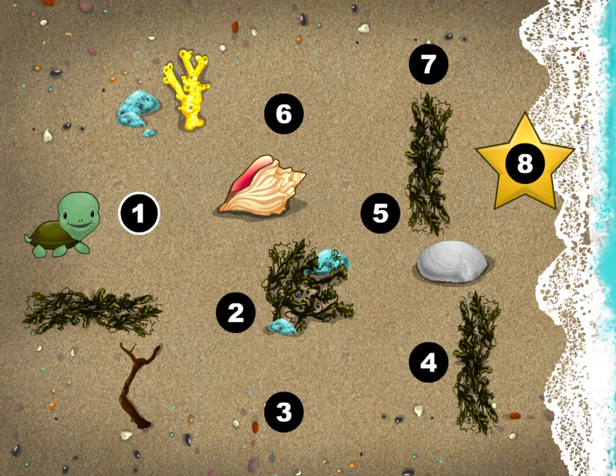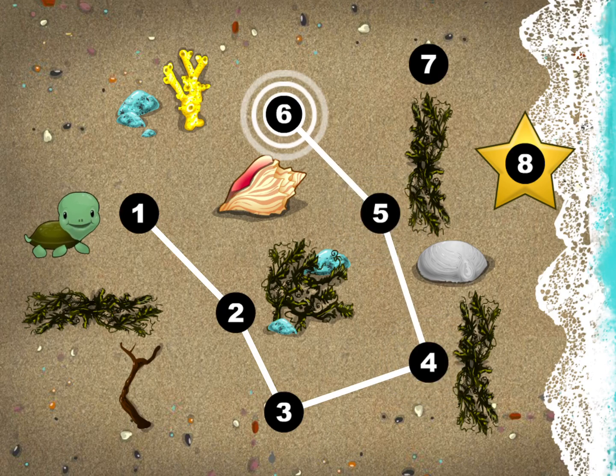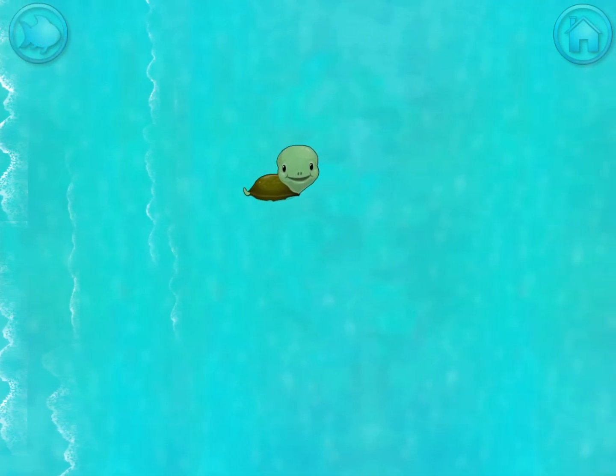This baby turtle needs to get to the sea. Connect the dots to show her the way. Use your finger to draw a line between the one and the two. Yes! 1, 2, 3, 4, 5, 6, 7, 8. Happy travels, little turtle.